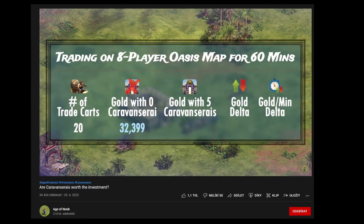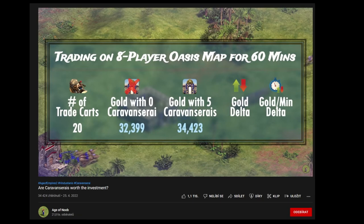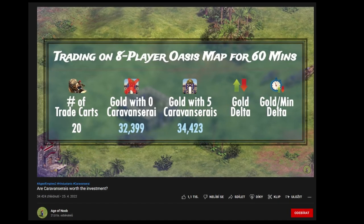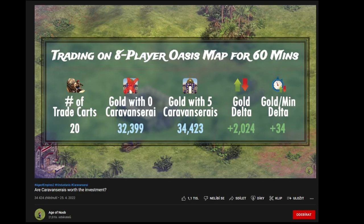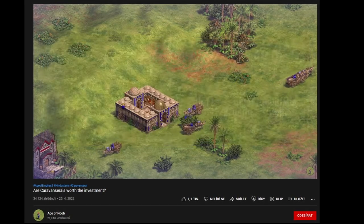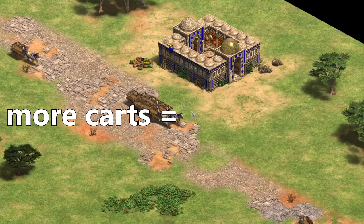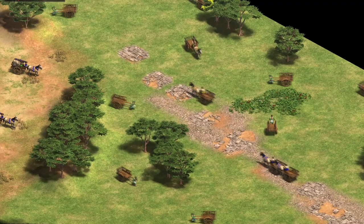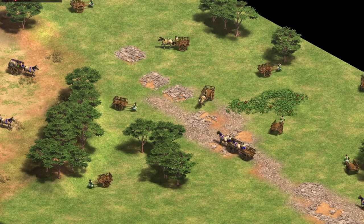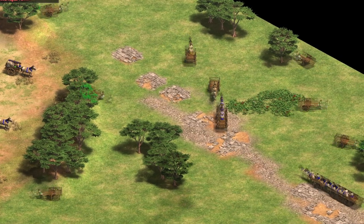There is a nice video by Age of Noob where he focuses on the payback times for different amounts of trade carts. I will put the video in the description if you want to check some math yourself. But there is also a golden rule to remember here: the more carts, the more worth it this building becomes. Especially since your teammates will also benefit from the bonuses, making your whole team's trade more resilient and hyperactive.